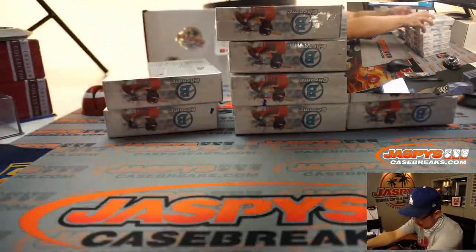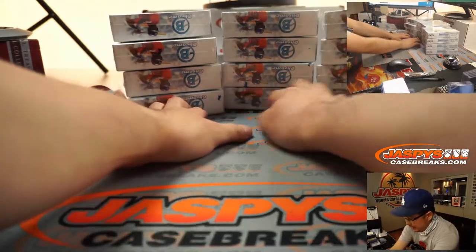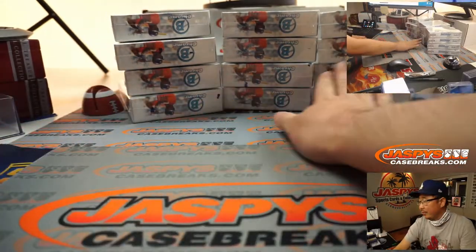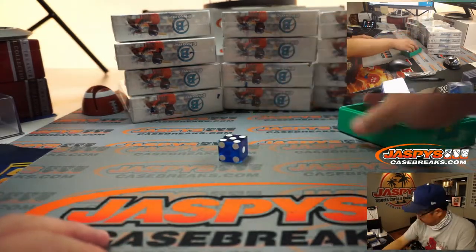Let's make stacks of four. There's four right there, four right here, and four right there. So on the dice roll, we'll go one, two, three, four, five, six. Let me select a die — nice Dodger blue die right there.